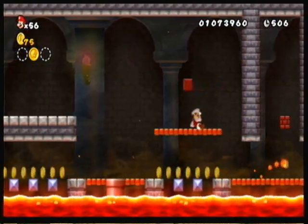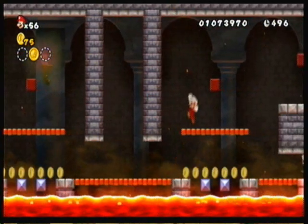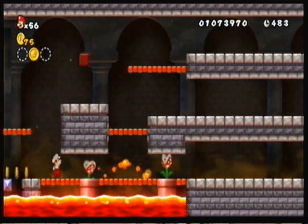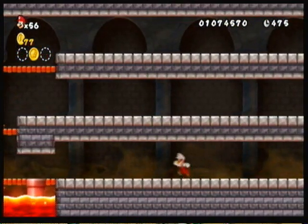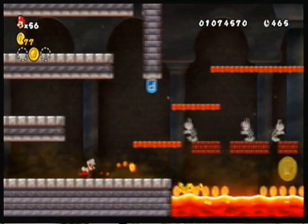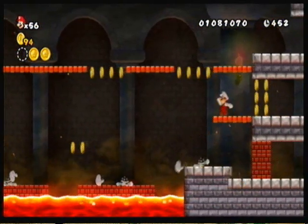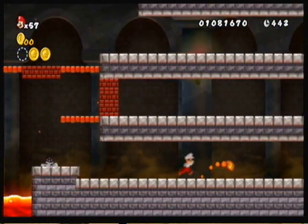Depending on what path you choose determines if you go farther in the level or not. Like in the case of the first part, you have to take the top path. And if you don't, then you have to go back to the beginning of the loop — where you actually failed that part. That is how this castle works. It's a pretty interesting castle mechanic. It can be kind of irritating because they were very precise in the original Super Mario Bros. and Super Mario Bros. The Lost Levels, where some paths you have to take are just ridiculous. But for the most part, they're not really that hard — just test out different paths while you're going through it.